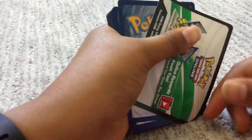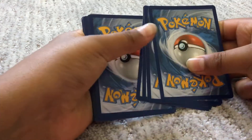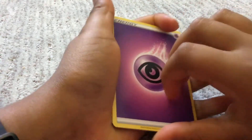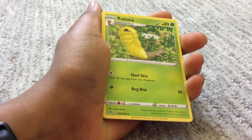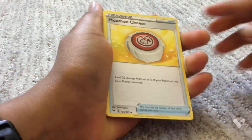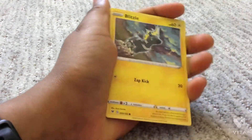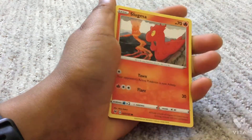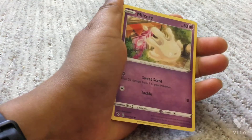We have the pack here — one, two, three, four. We have a Moon Energy, a Kakuna, Miltank, Sableye, Blitzle, Slugma, Beldum, and Miltank.